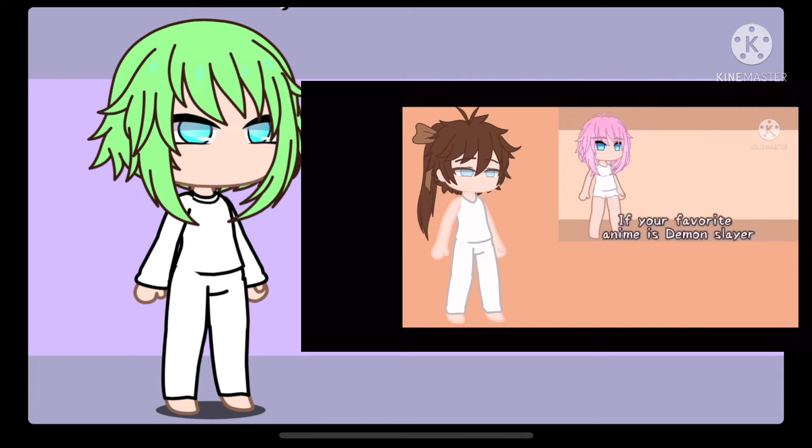For Species, if your favorite anime is Demon Slayer, make your O.C. a Demon. If your favorite anime is Tokyo Ghoul, make your O.C. a Ghoul.